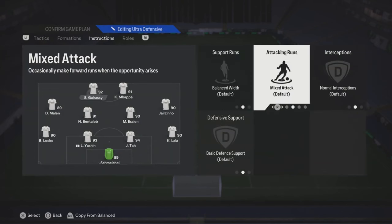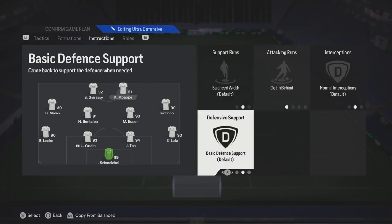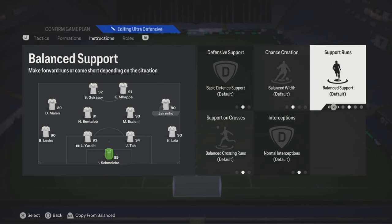For your striker, for the left one, you can put get him behind and just leave the rest. Now for the right striker, you can put the same thing — get him behind — and then for this one, put stay forward. You could pick and choose which striker you want to put on stay forward, but just check their work rates.